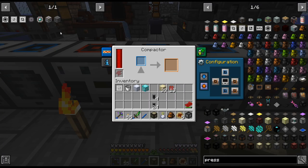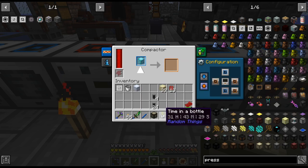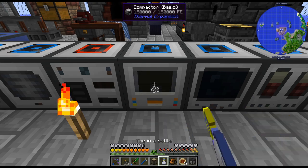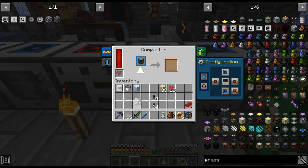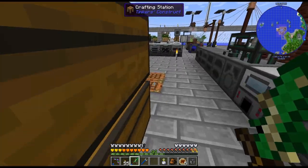If I put this through the compactor, we don't need any special item. That's going to take a minute, so let's go ahead and speed these up. And there we go - there are the four presses for AE.